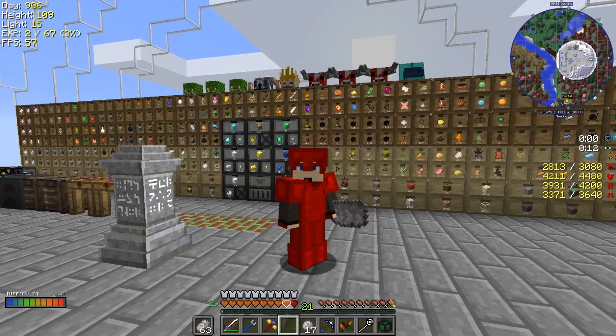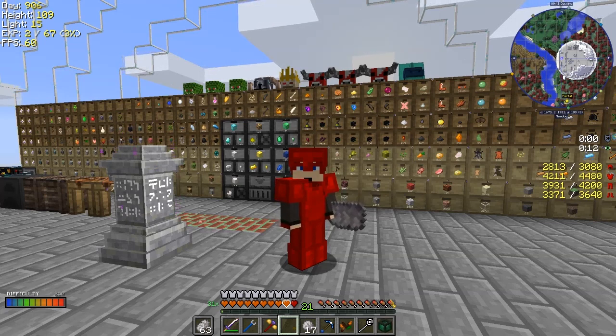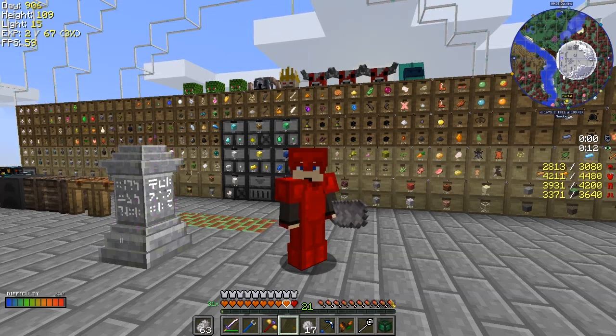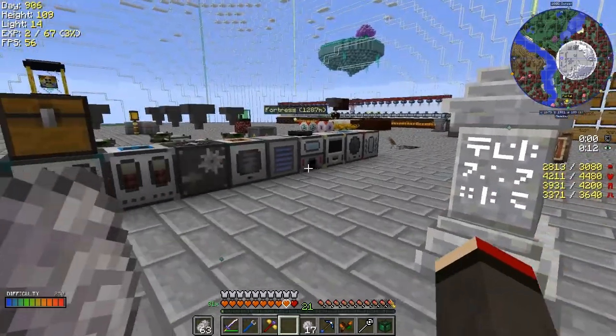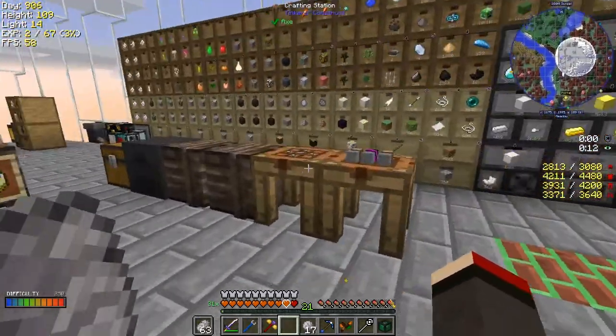Hello everybody and welcome back to Lost Souls. In this episode I'd like to do some of the draconian OP stuff. I needed some prosperity shards and went off to the mine and got lots of prosperity ore. I broke 13 blocks and it gave me one stack and 19 prosperity shards, which was great — especially with a Fortune 3 pickaxe, which is pretty essential and saves you a lot of work.